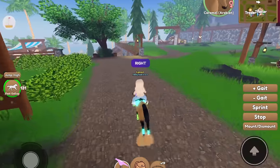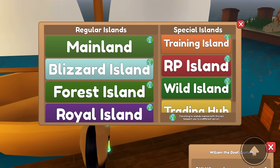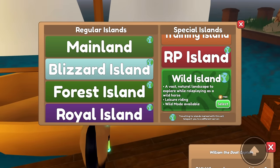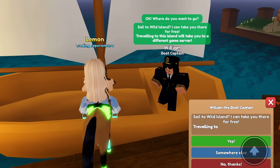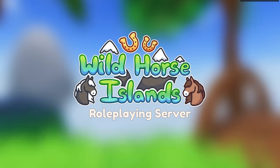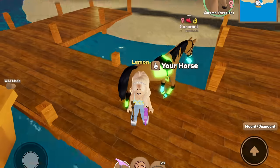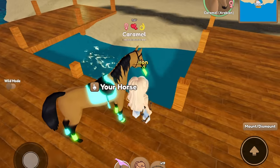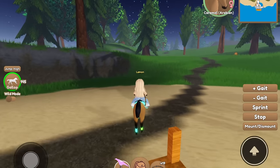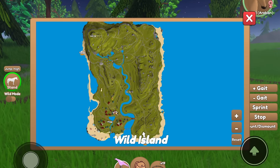I'm going to check out some of the other islands that were added, like Wild Island. Let's go to Wild Island - a vast natural landscape to explore while playing as a wild horse. I can't get over how smooth the transition is. Arriving at Wild Island - this is really big. They completely remodeled Wild Island.